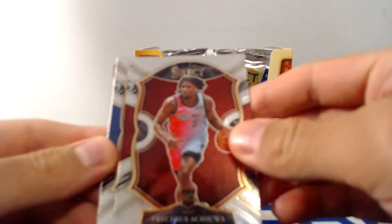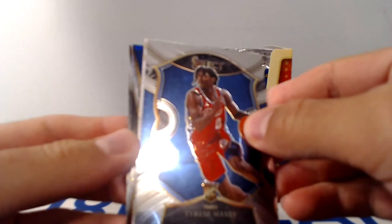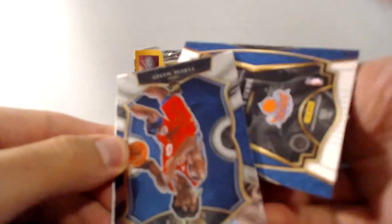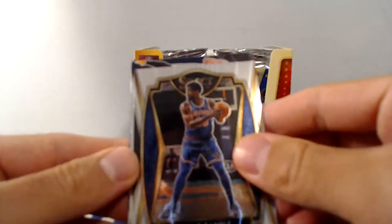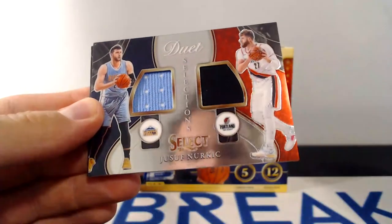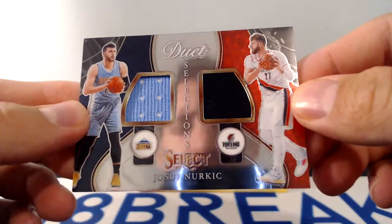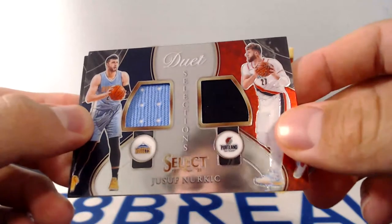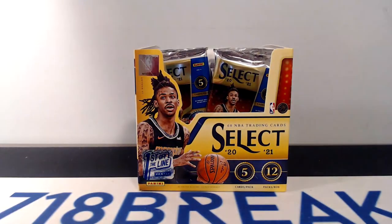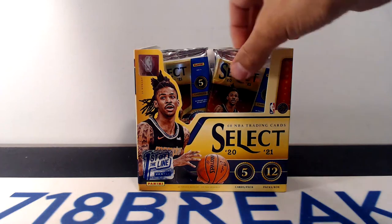Pack number five. Precious rookie. Maxi rookie. Looks like we're going to have our first hit in here as well. Tricolor of Zubac. And a Julius Randle Premier level. Let's see our first hit — it is going to be Duet Selections, a new set this year I believe. Yusuf Nurkic double jersey, as a member of the Nuggets and the Blazers. And that is not numbered. Interesting card though. I remember him as a Nugget — it was him and Jokic. Jokic took a major step forward with an MVP. Nurkic is a nice little player too, but looks like Denver picked the right guy.